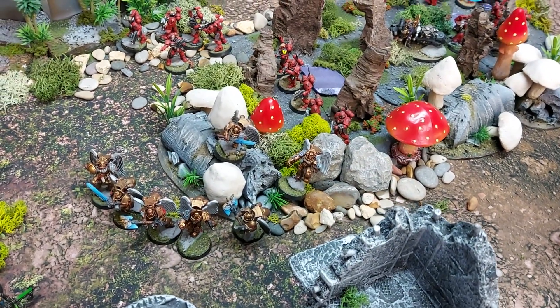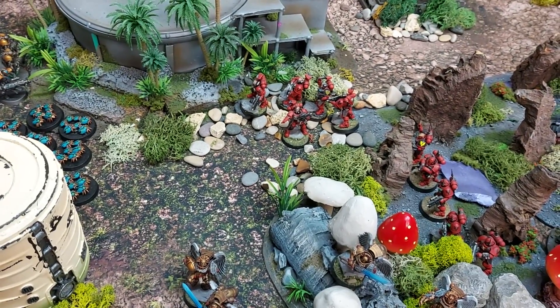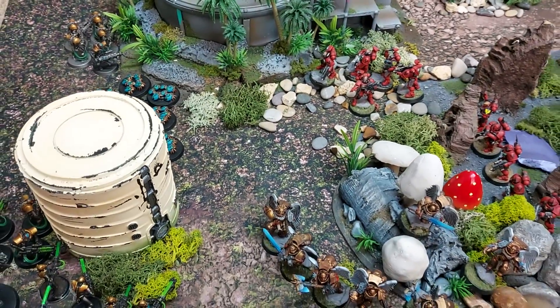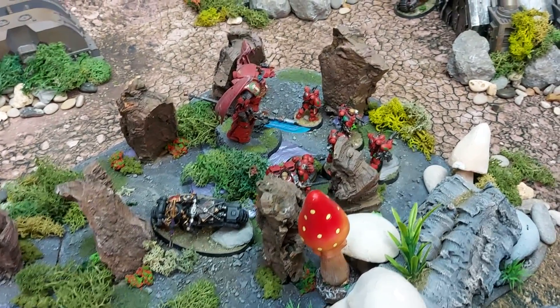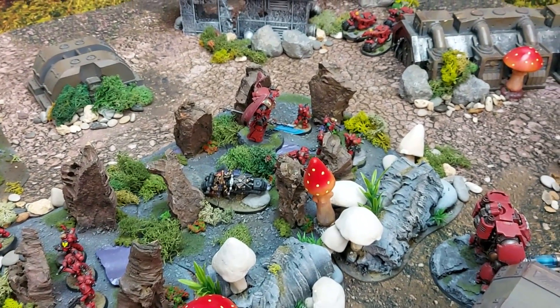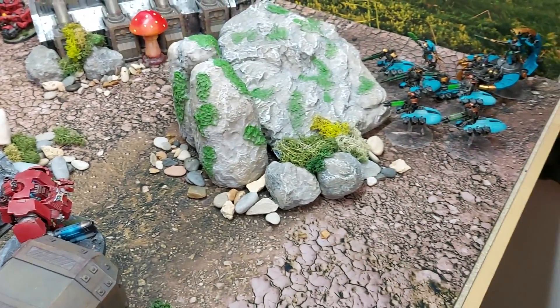The Incursors push forward hoping to deal some damage with their minus one AP blades. The Outriders also push forward while the Chaplain and Dreadnought hold position. The Sanguinary Priest is positioned to keep the Guard alive. The Redemptor pushes forward slightly to start firing on nearby targets.